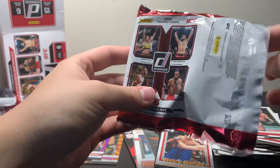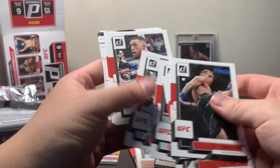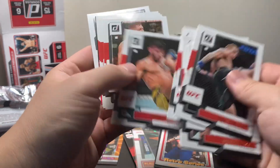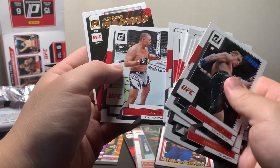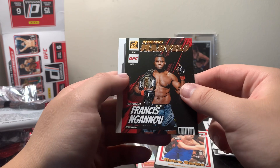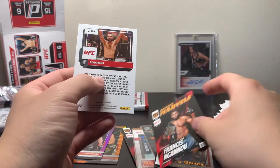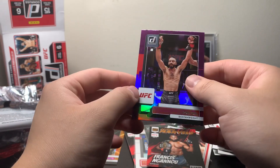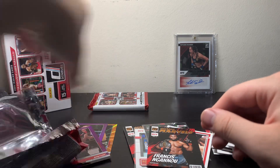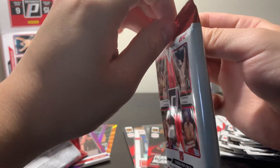Second to last pack. A lot of base. Conor McGregor. Paul Craig — Paul Craig also got a nice win recently, pretty impressive TKO. Got a Francis Ngannou Octagon Marvels — I like this, pretty cool, that's a cool picture they use of him. Got a Rob Font purple parallel. That'll be it for the parallels of the box, I believe, so no rated rookie parallels. That's unfortunate.